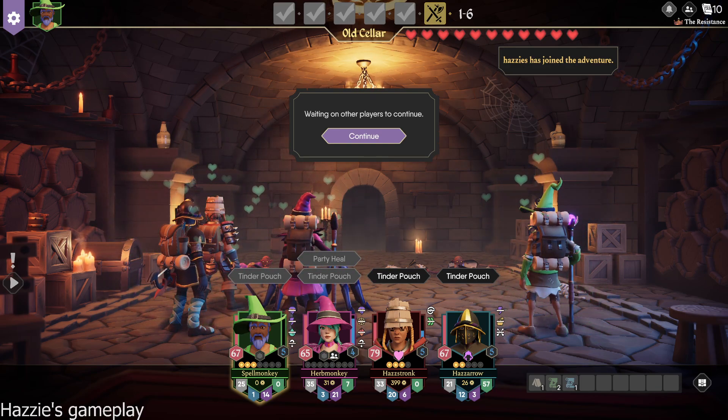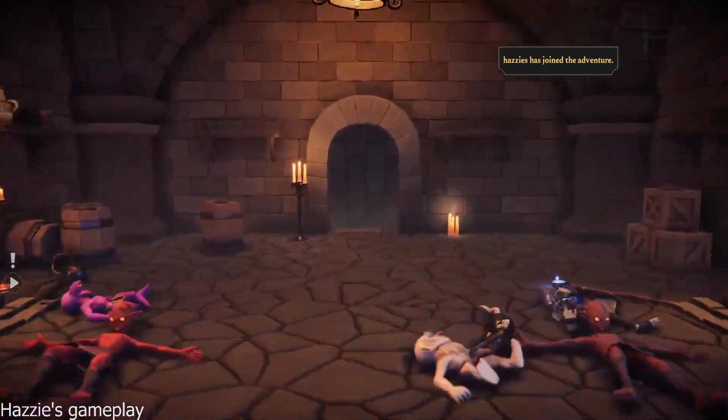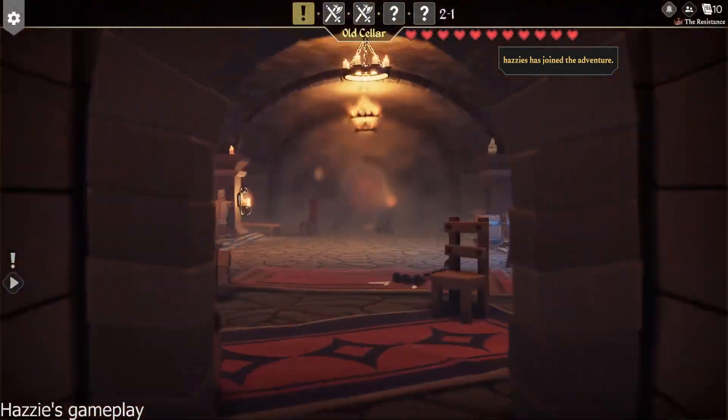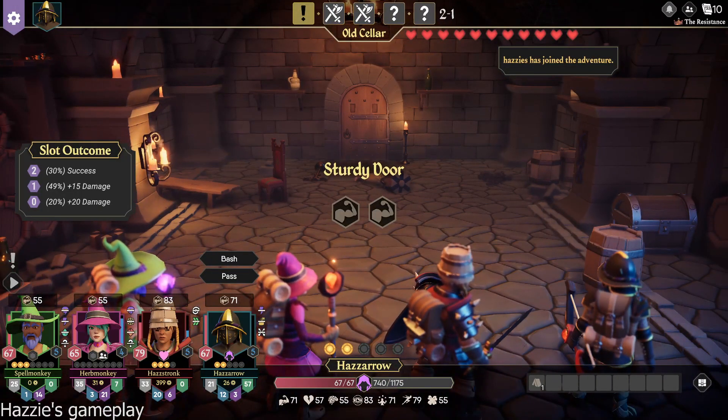I also have a camp — a tinder pouch or whatever you call it. We should save that when we're all needy. And remember, if we need fire, the other sword. Okay. Ready to go? Go to the next level. The other sword might be better. I don't know, but I'm going to start out with it. Ready door.